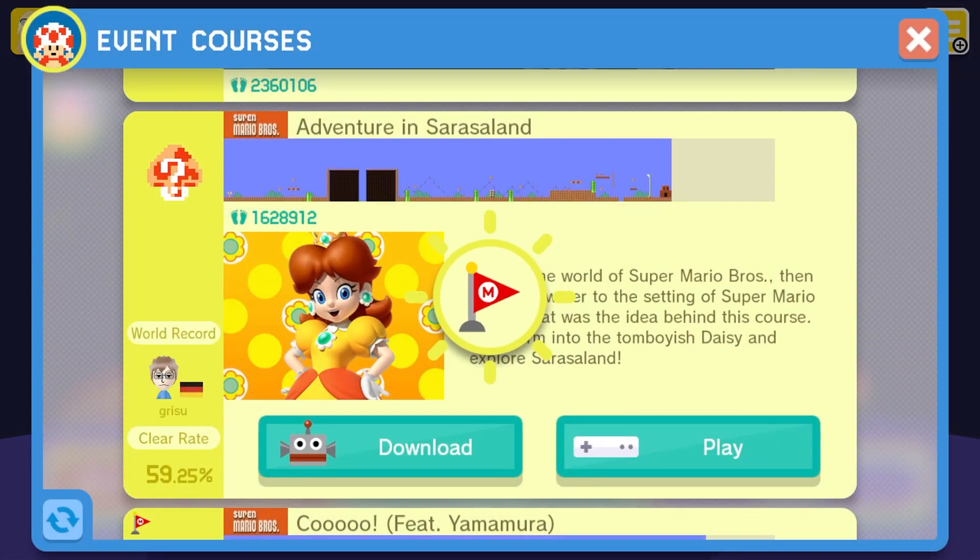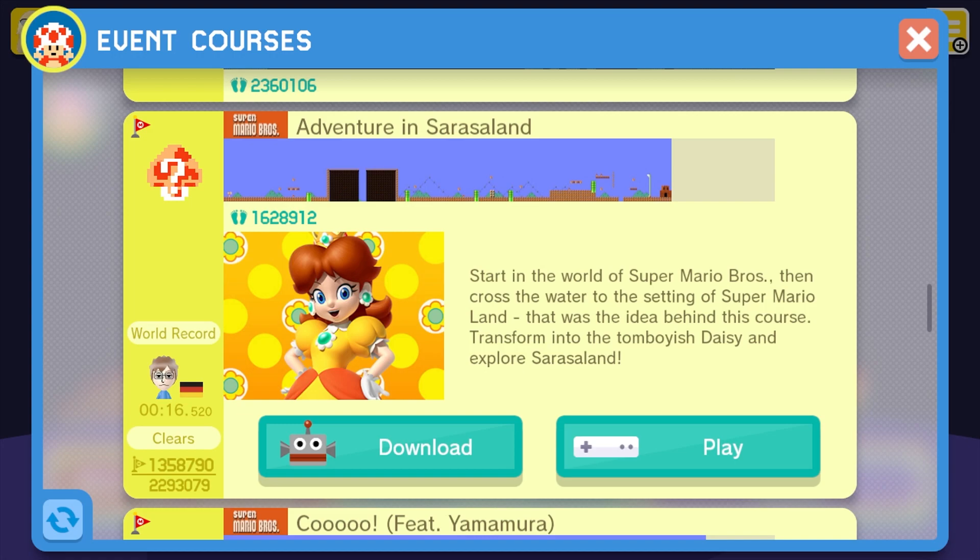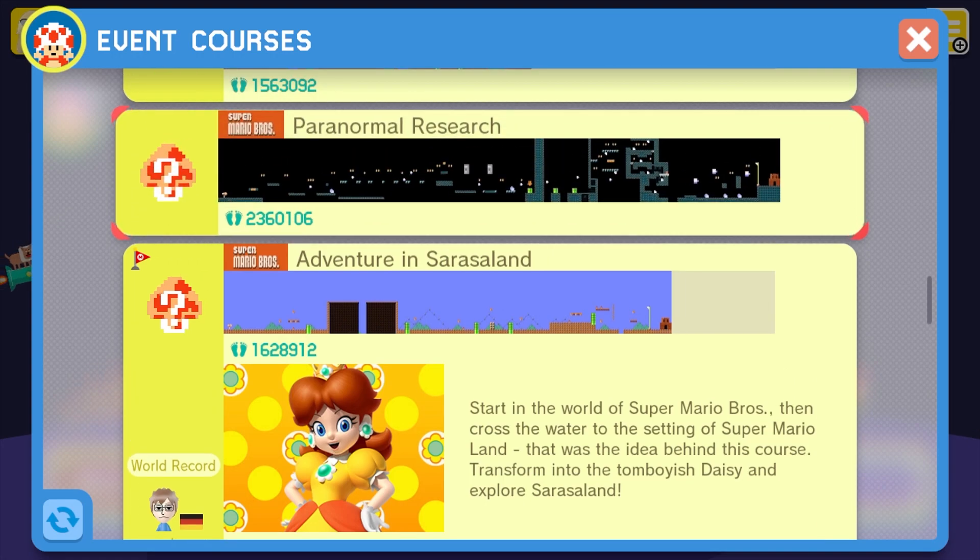So that was Adventure in Sarasaland. See you in the next event course, which is... Paranormal Research, which I think might be a Luigi's Mansion themed course. So I guess, see you then!